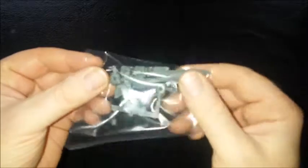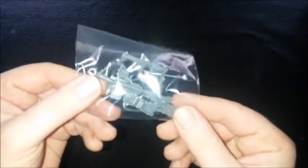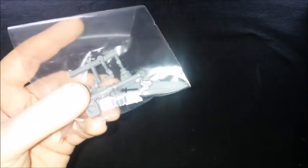To go with my Librarian Dreadnought I picked up the Sword and Hammer option from the Dread Knight, from a bits supplier online. The Blood Angels Codex says the Librarian Dread has to carry a Force Halberd, but I want him to carry this Hammer.